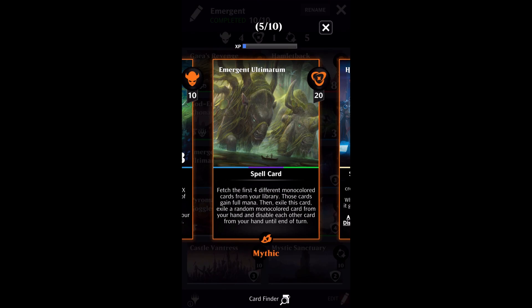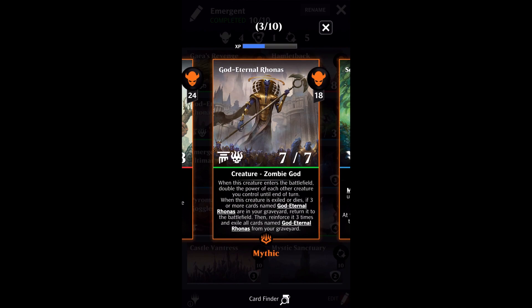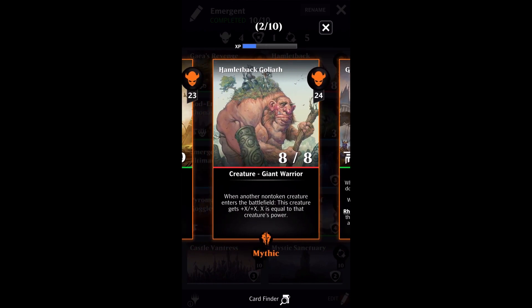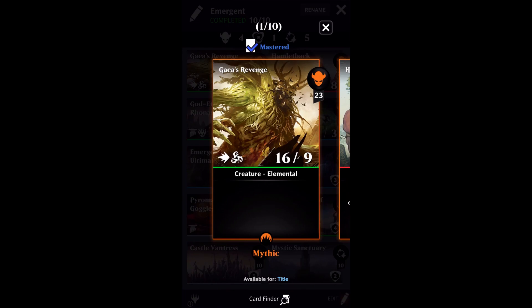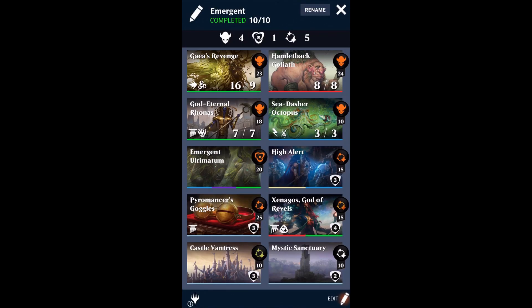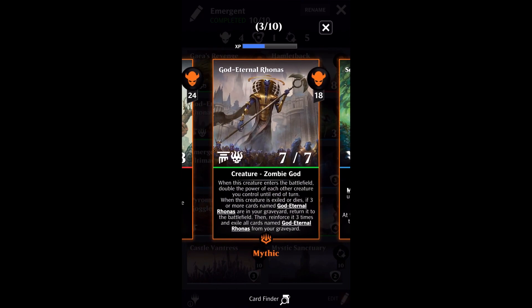So I thought to myself, what's the best way to use this card? The obvious answer is you want to have four mono-colored cards in your deck. I settled on this deck right here and I decided I wanted my four mono-colored cards to be creatures. For those creatures, I wanted to have two that buff the world like crazy: Ronas, which is going to double your creatures' power every time it comes into play, and Hamlet Back Goliath, which gets a boost in power and toughness every time you play another creature. Along with the creature with the singular greatest power in the game — Gaia's Revenge at 16/9. The fourth card: I wanted four creatures so I could get a mutator, and with that mutator I could mutate Ronas to make my creatures even bigger.